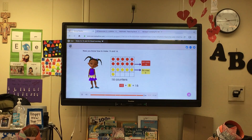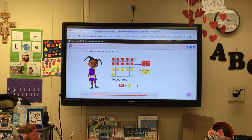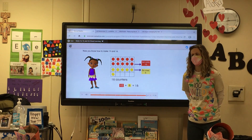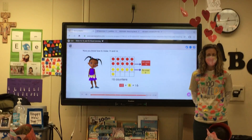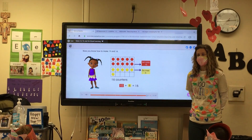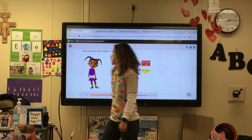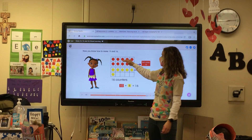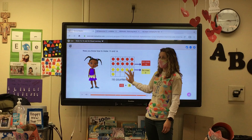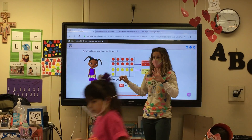Now you know how to make 14 and 16. If I wanted to make 15 — they didn't mention 15 — how many yellow counters would I add in the second 10 frame? Olivia, how many? 5. Very good. So if I wanted to make 14, it would be 10 plus 4 more. 16 is 10 plus 6 more. And 15 would be 10 plus 5 more.